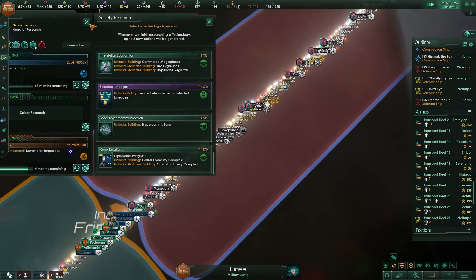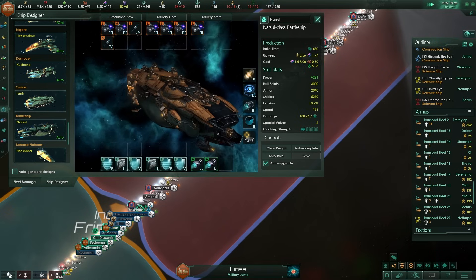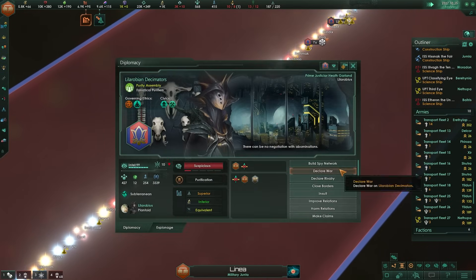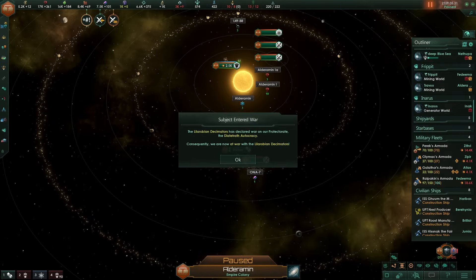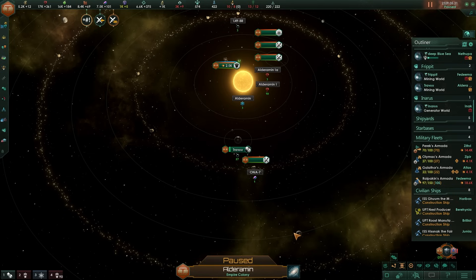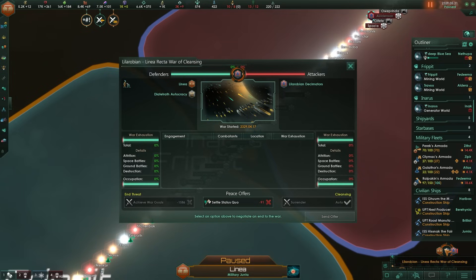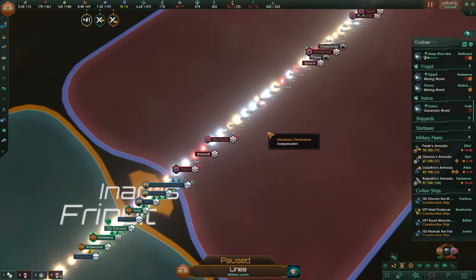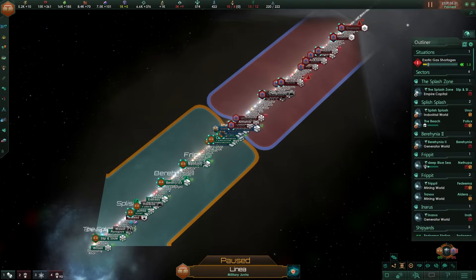I should probably reinforce my fleets. Do I have battleships? Yes, this junky boy over here. We're going to start putting those in our fleets and then the Decimators will be delenda est - I'll get a total war on them and take all their worlds as I go. Unfortunately, the Decimators have declared war on our protectorate, which means they've declared war on us. It's a War of Cleansing - this party is happening sooner than expected.